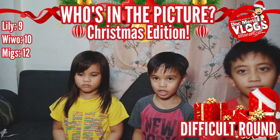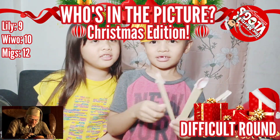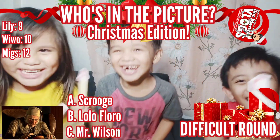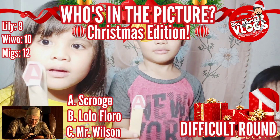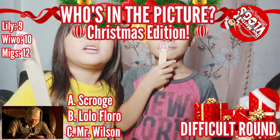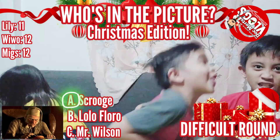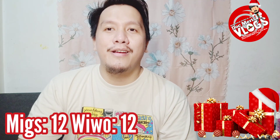Here is the last photo for the difficult round. Here are the choices: A — Scrooge, B — Lolo Floro, C — Mr. Wilson. Lily answers A — Scrooge, Wivo answers A — Scrooge, and Migs answers C — Mr. Wilson. The correct answer is Letter A — Scrooge! Lily and Wivo both got it right. Final scores: Wivo 12 points, Migs 12 points, Lily 11 points. Since Wivo and Migs are tied, we're going to a tiebreaker!